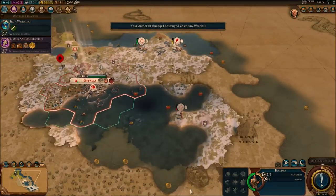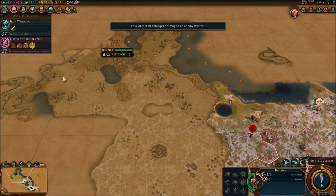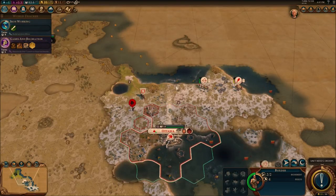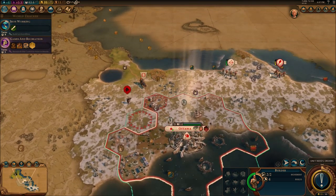There's an encampment right here, and there's another one that spawned right there. There's probably going to be another one that's going to respawn here. I took like five camps in total in the last video, and that's quite a lot.